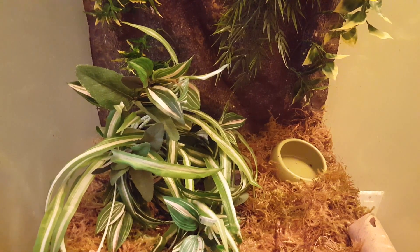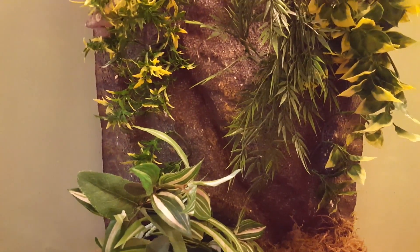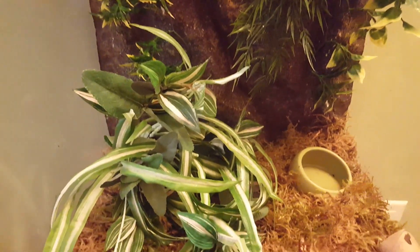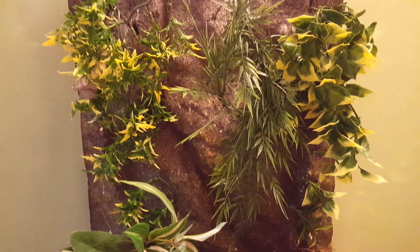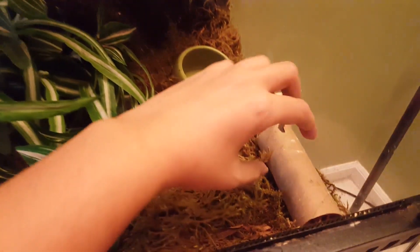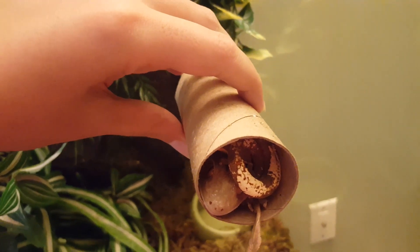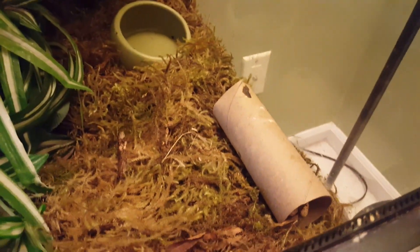Now we have the tank looking a lot better - it's freshly scrubbed, we have the plants put up into the background. There are only a few plants right now; normally I like to have twigs and branches for my geckos to climb up and down, but I threw out a lot of the old ones during our move. I only have a few plants in here, and then one of their favorites - a toilet paper roll. They absolutely adore those. Look at that - I see a little gecko foot!